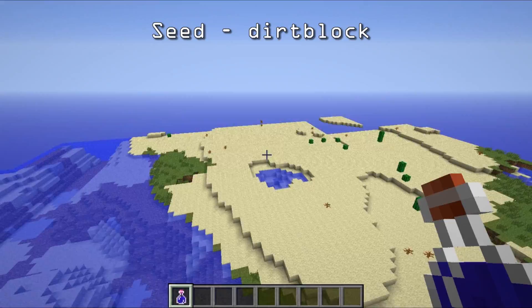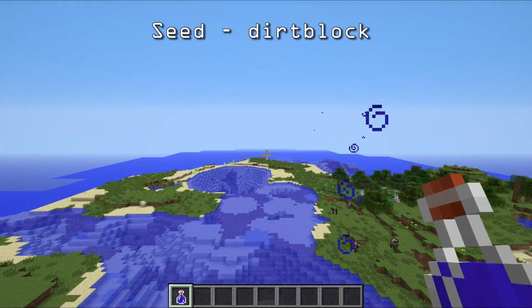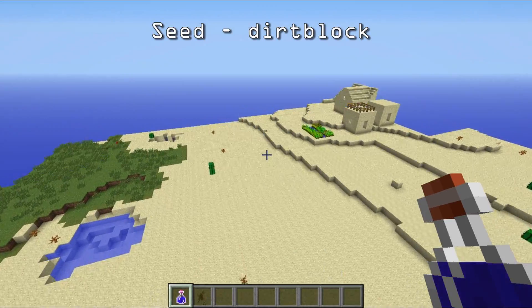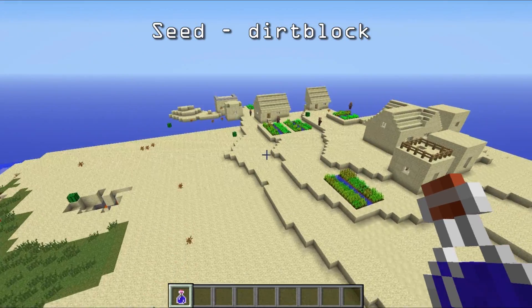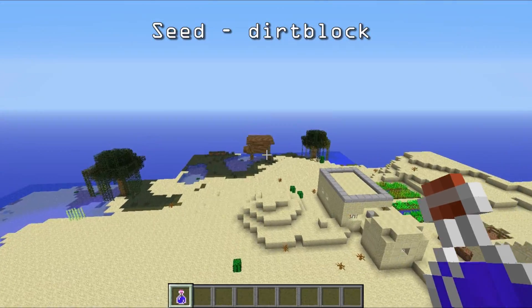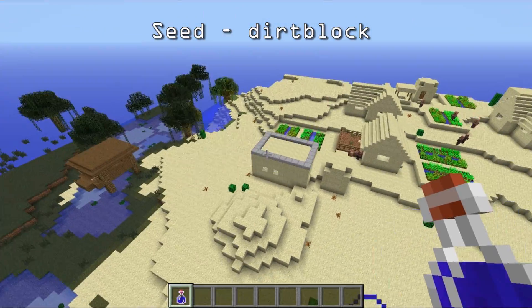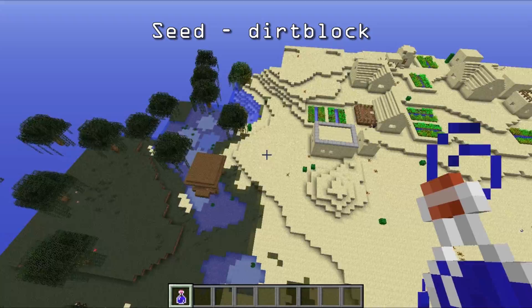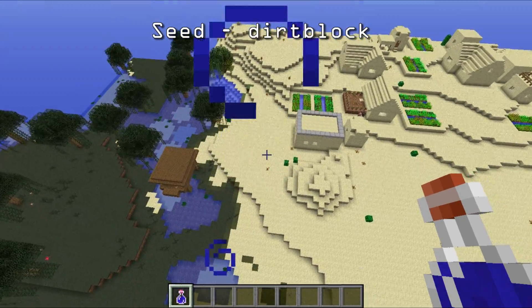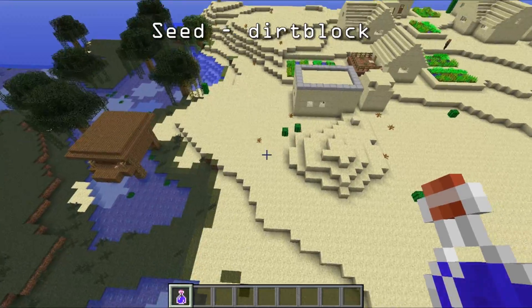Now let's fly on over here — you spawn right on the tip of that land over there. So we've got a desert NPC village, that is the next thing. But right next to this village, as you can see, is a witch hut. That is probably the closest I've ever seen a witch hut to either a desert temple, a jungle temple, or any type of village.